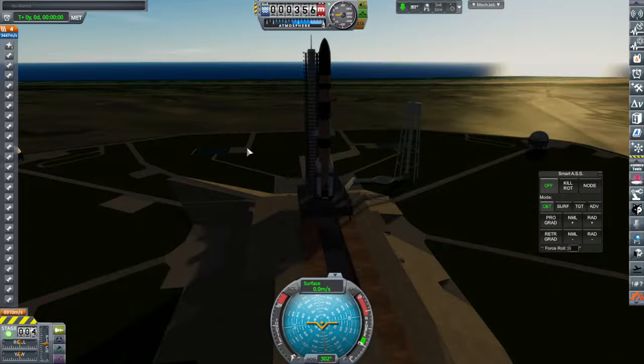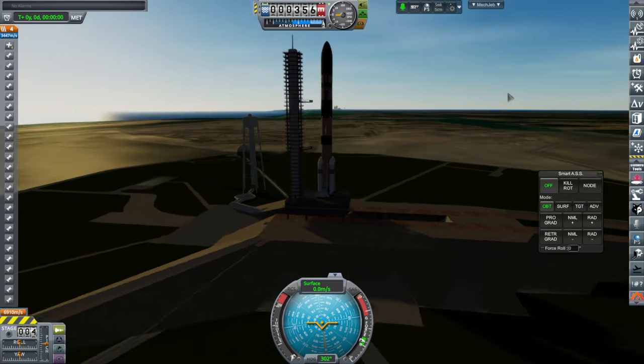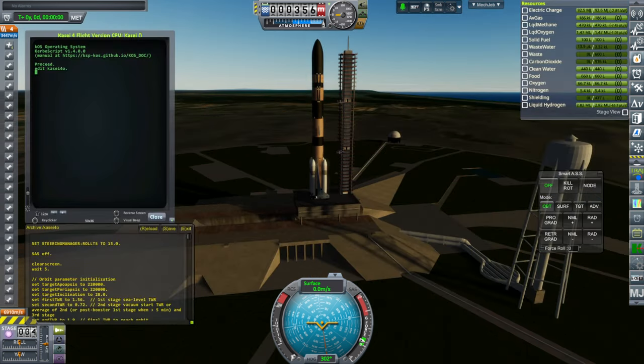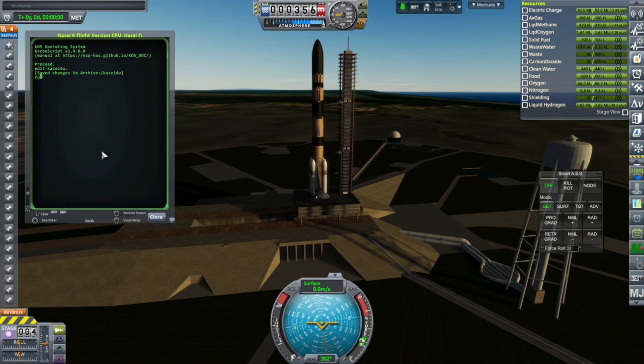We are launching out of my Tampico launch site, using the Orion carrier plane's pad. I've extended a tower so it actually reaches higher than the Kasei rocket — it normally does not have that many tiers, but right now it does. We'll use the KOS script because that's what I intend to do with this. The payload capacity is 140 tons with all this stuff on, which is pretty good. Without the stuff on, it's 150 tons.